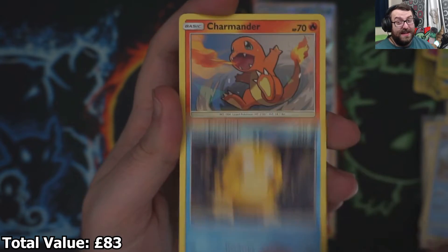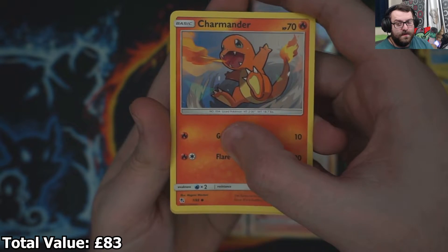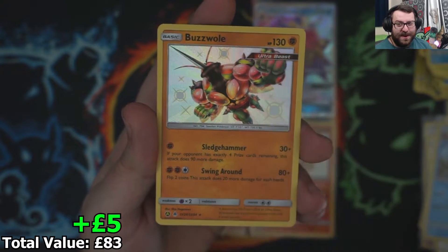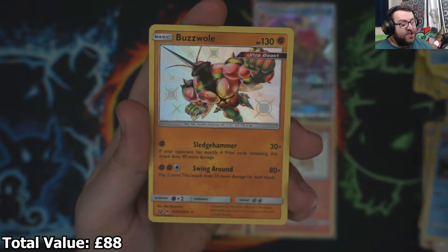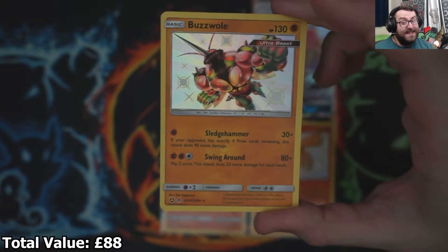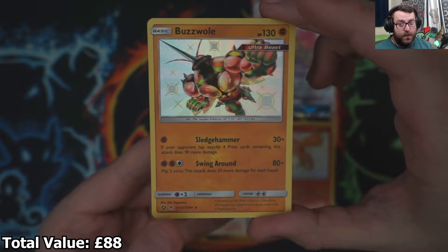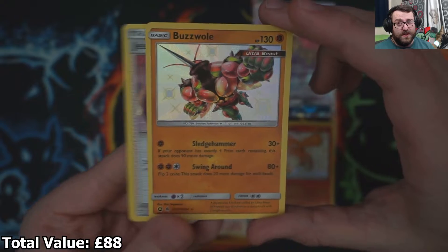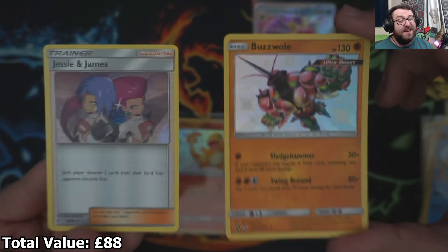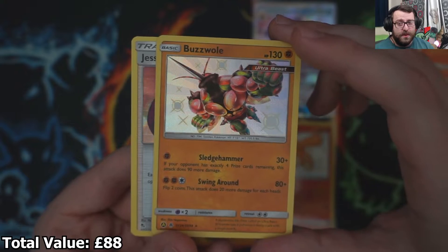So we have got a Psyduck into a Charmander into our Shiny position. It's a Buzzwole Ultra Beast at the top right there — a Shiny Buzzwole, which unfortunately isn't that great of a Shiny, but I didn't have it for the collection, so it's another new one which I will take. And on the back, we have a Jesse and James Holo. So that pack overall is pretty good. We're guaranteed one more Shiny, so hopefully we can get another one we don't have. Buzzwole's pretty cool, I will take that.